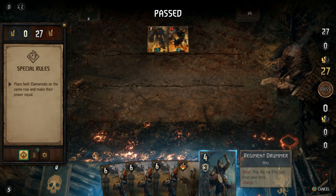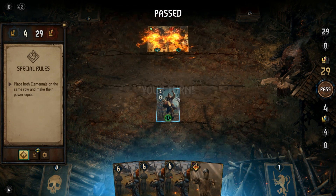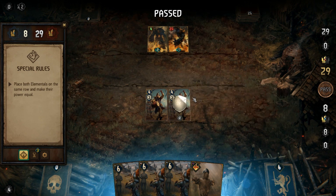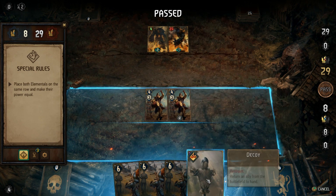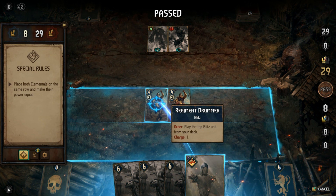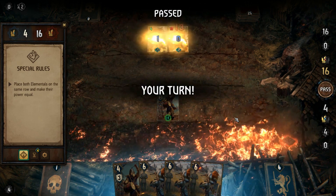What we want to do is use the regiment drummers — left, right, left, right. We're going to put down the other regiment, and then we're going to use our decoy to take back the previous regiment drummer that we had down so we can reuse it again, and then we're going to end our turn.